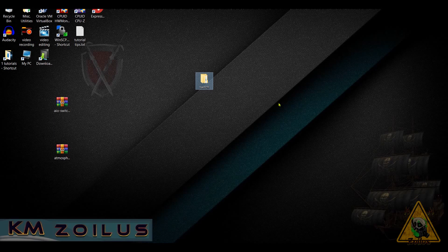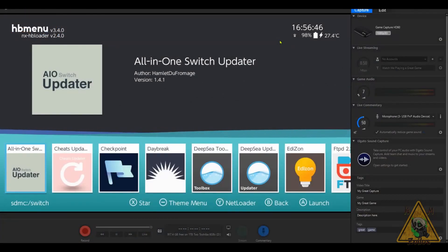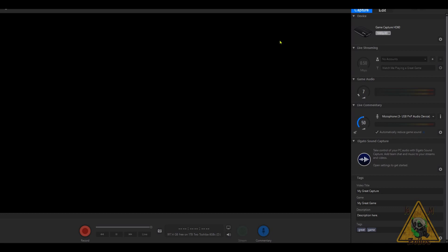All right, over here at my Switch homebrew menu. Before we go into AIO Switch Updater, once again it is paramount that you have Atmosphere updated to the latest version compatible with the firmware you want to update to. Also make sure Hekate is updated and your sig patches are updated — take care of all of that before you update the firmware. Watch the video linked in the description because in that one I show you how to do pretty much everything right from the Switch itself. Now make sure your Switch has an internet connection.